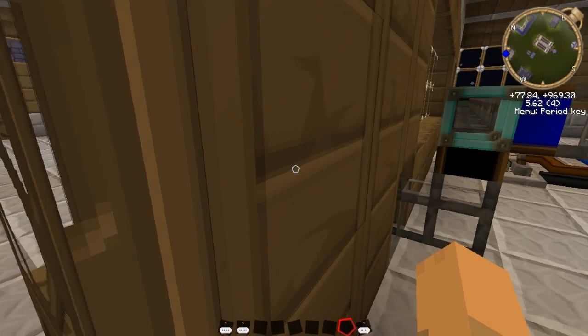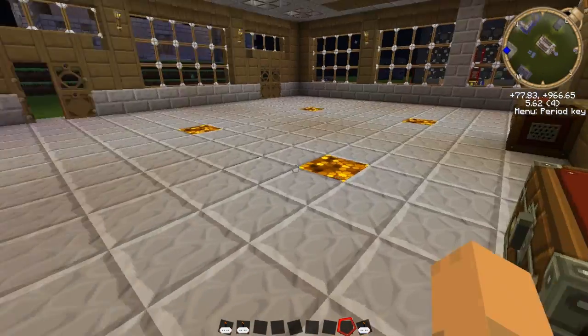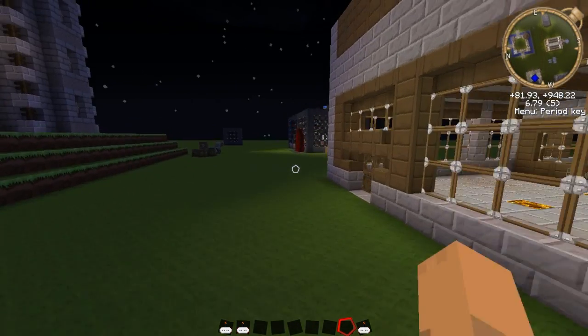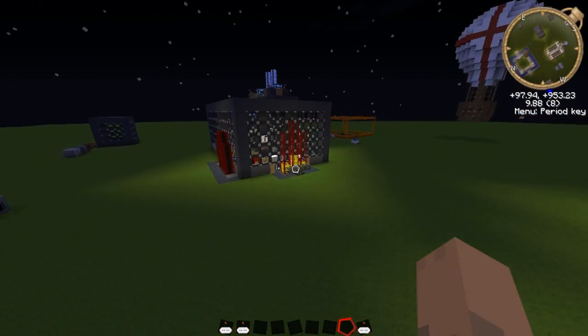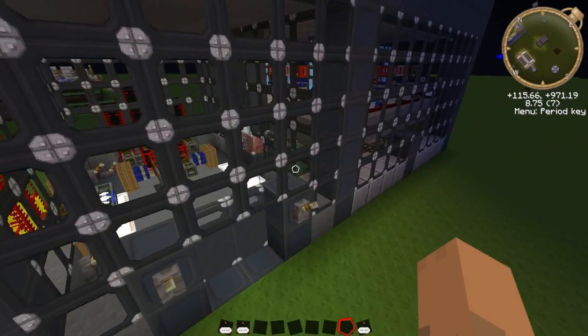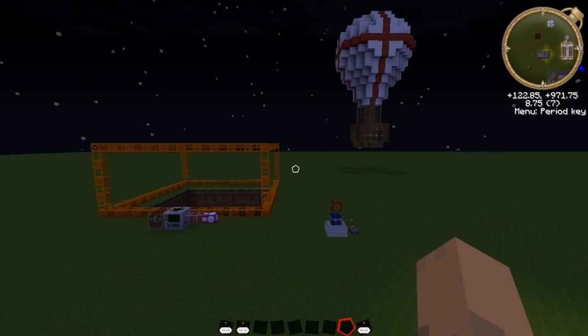Obviously this automated farm has got loads of wheat in it — and some cooked pork chops apparently — I have to keep taking stuff out as it keeps filling up and overflowing, so that's nice and efficient. And obviously the power station has been running — I did turn it off as I didn't want to lag out the video — but that's still there, hasn't blown up yet, I've had it running for quite a while.